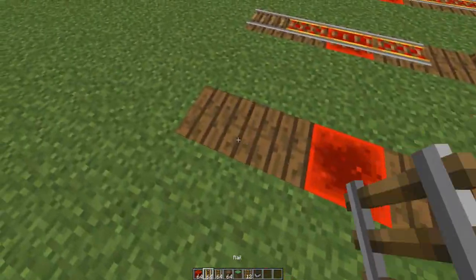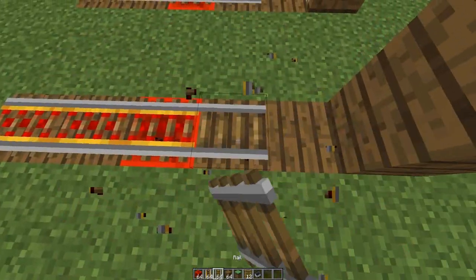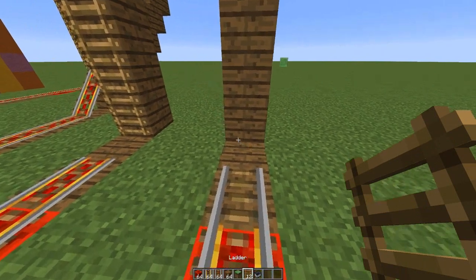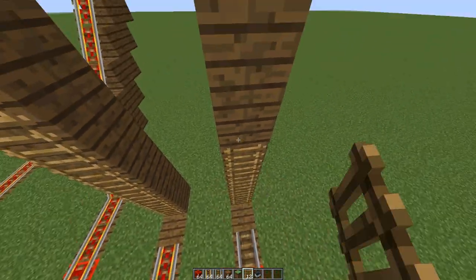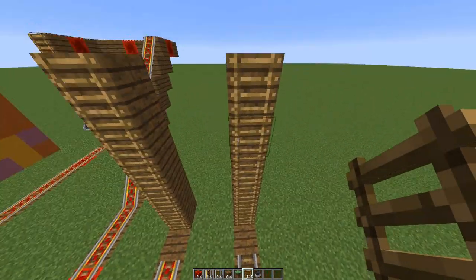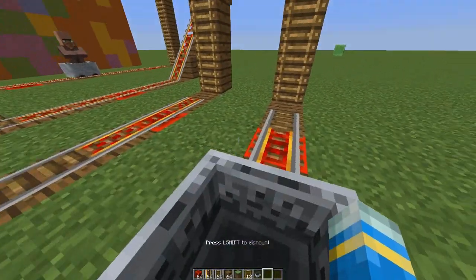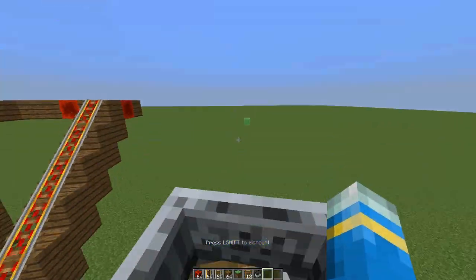The way to do it is you put any sort of rails down — it doesn't matter which — leave a gap before the vertical rails, then put down as many ladders as you want. At the top you can put track going somewhere, and it's as easy as that. You can just go in and use your vertical rail system.